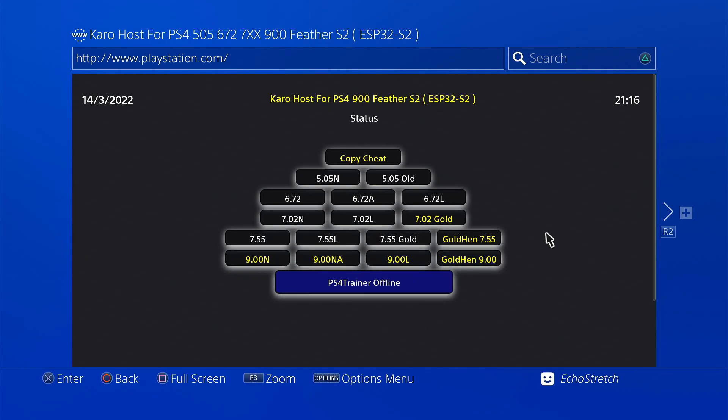And then our PS4 trainers are here as well. As for testing, it does require some testing. I'm only able to test the 7.55 and the 9.00. As for the .702, .672, and .505, I don't have them and I'm not able to test them. So if you can go ahead and test them out, let us know and I'm sure we can get it fixed.